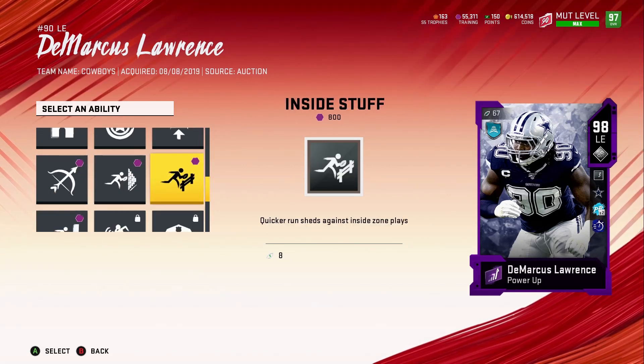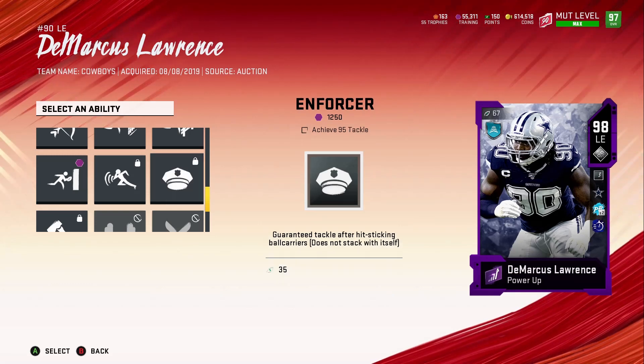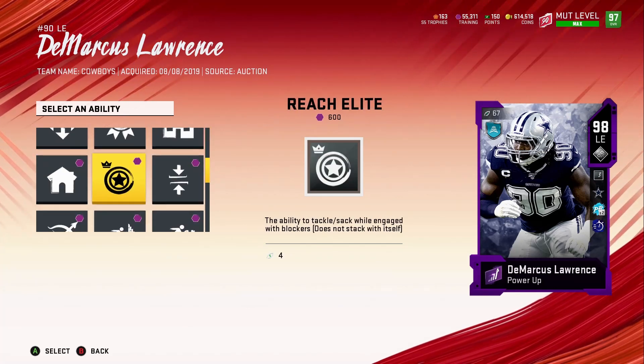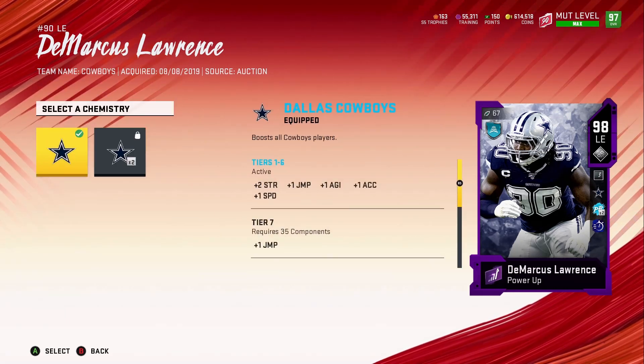Nothing new there — he needs 90 hit power for some of those, so he doesn't get all of them. I'm not going to decide right now, but later on when I do the Dallas Cowboys update I'll know more or less what I want on my squad and we'll do it then.